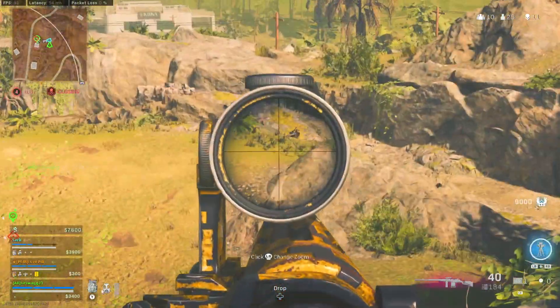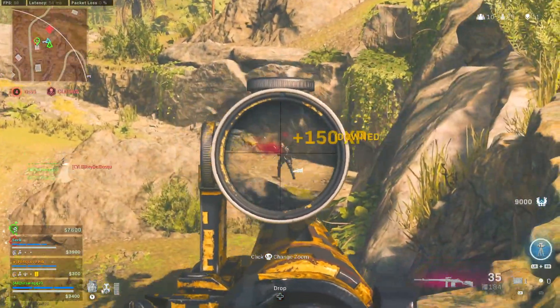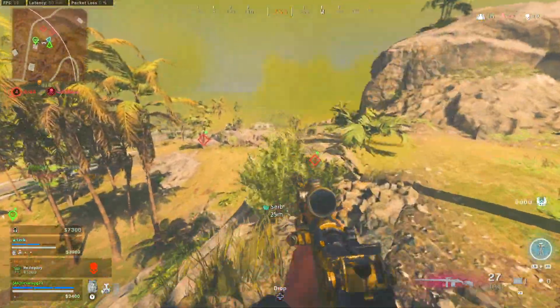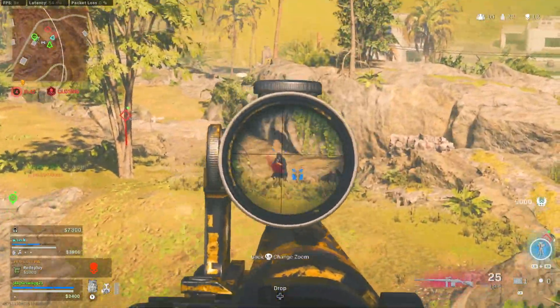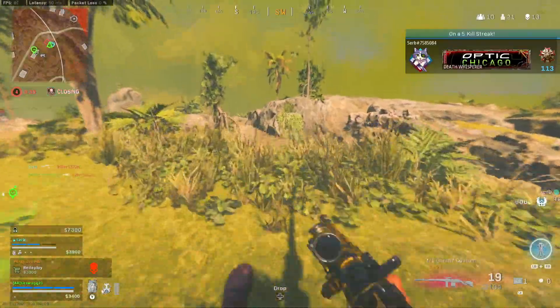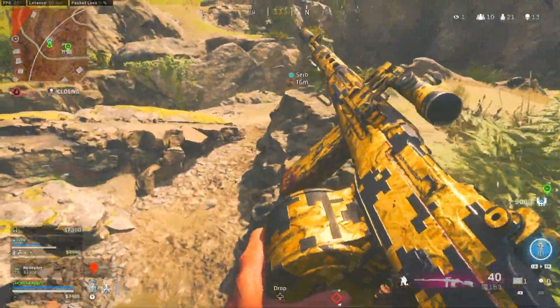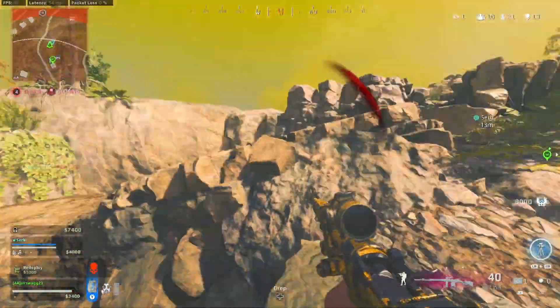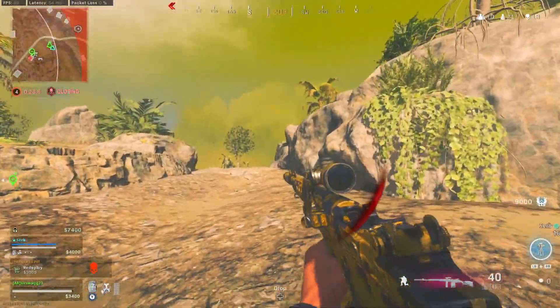With this first clip, I'm on high ground taking out a team. The first guy I knock and cap, but when I knock the second one, I decide to push down towards them. Then I get caught in a really awful spot when a different team rolls up on high ground and has to be pinned. But the M1 Garand was made to get you out of bad positions with massive damage per shot.